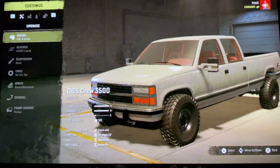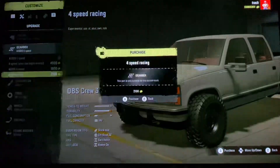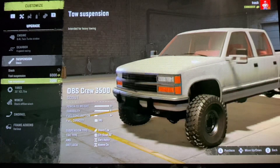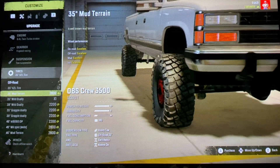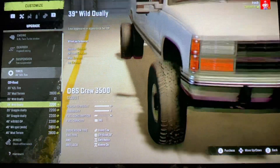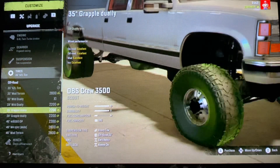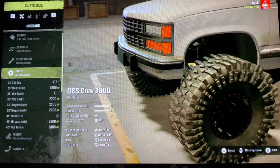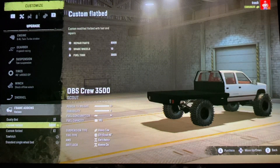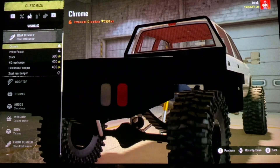So now we need to customize it. We'll do a twin turbo stroker. We'll do a four-speed racing. We'll do the highest - we'll do toe suspension. Do we want to make it a dually at all? I don't really want to make it a dually. Nah. We're going to go with those. And then frame add-ons - a flatbed. We gotta do a flatbed.